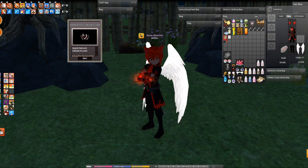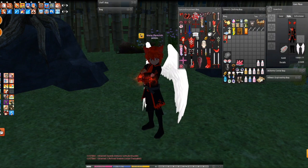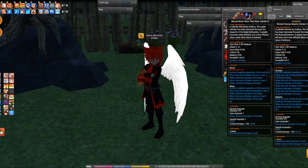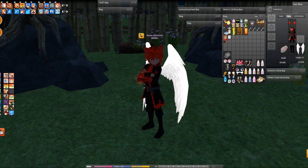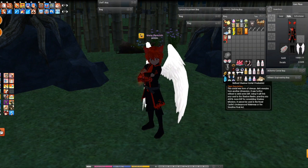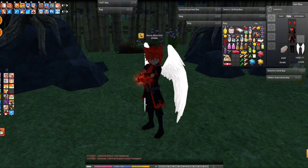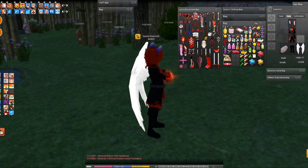Oh my god — speedy demonic solitude knuckles! That's cool but I already have them. I guess I could train it again — or maybe give it away. A ribbon kitty headband — wait, don't I have one of those already? No, this is just a ribbon one without the wiggle. Still not my thing.